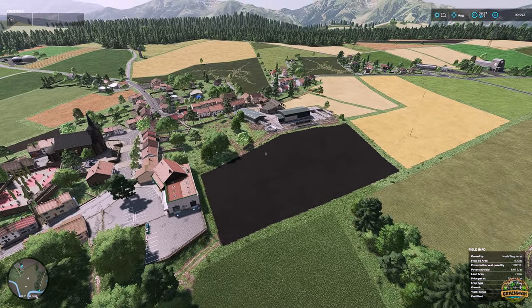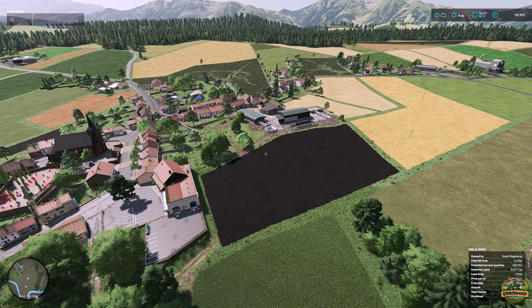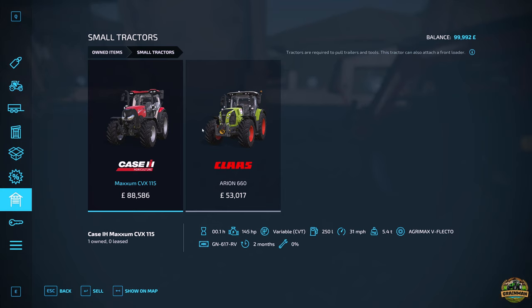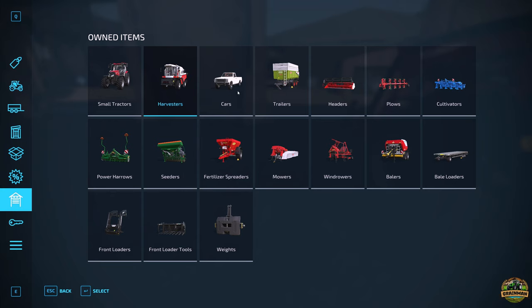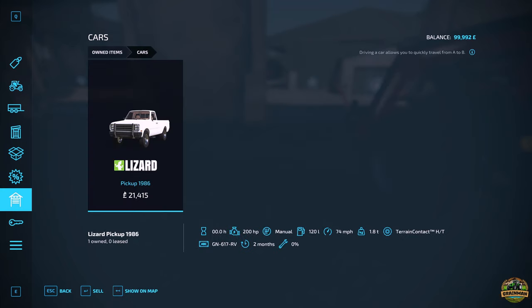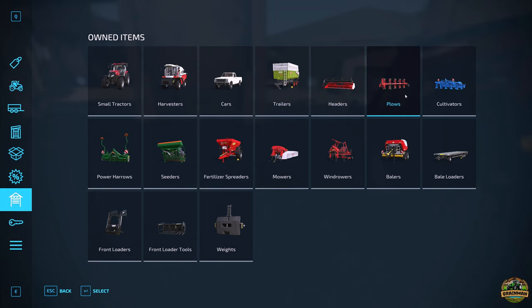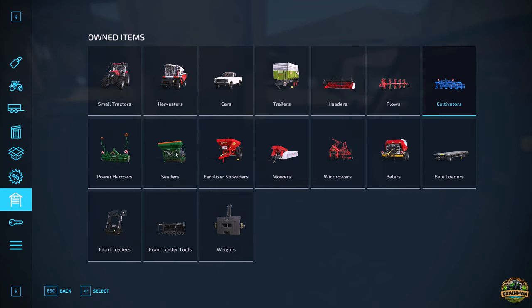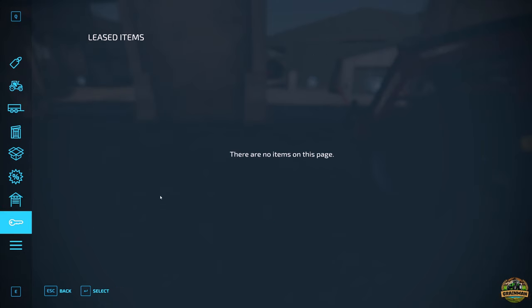Let's get our feet firmly on the ground and have a quick look at our starting farm and equipment. We don't start with an awful lot but some quite nice bits. We have a Case Maxim CVX 115, a Class Arion 660 Russell Math harvester, the Cars and Lizard Pickup of 1986, a carrot trailer, the header for the Russell Math, a Nagamash plow, a Lemkin cultivator, a power harrow and seeder, a Breeder fertilizer spreader, a rear mower, windrower, baler, Farm Tech bale loader, a front loader with grapple, bucket and bale spike, and finally a weight.